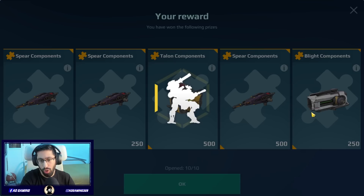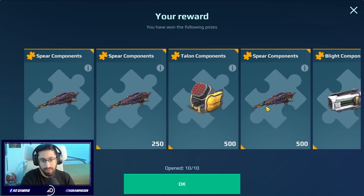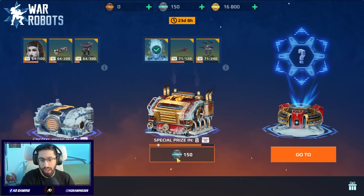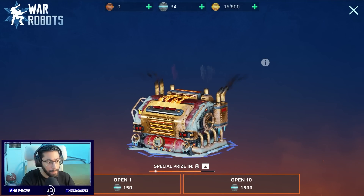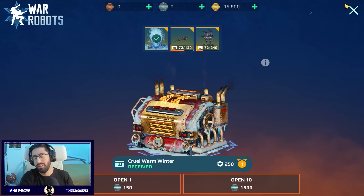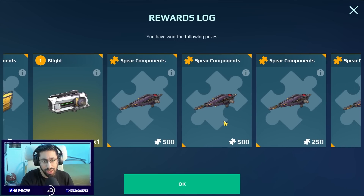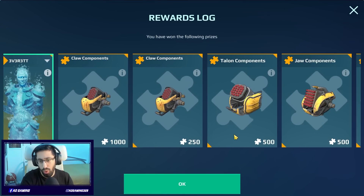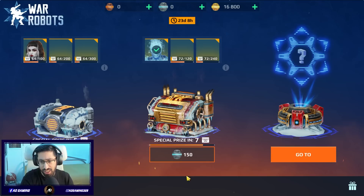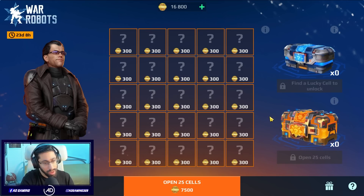This is craziness — I had almost 10k and we didn't get the Spear, didn't get the Niter. We only got one Blight I think. Last opening — and they even nerfed it, they added 250 components. This is craziness. We got the Blight, the Pilot, components mostly, and three Sinister Talons. That's what we got. Legendary crates — let's see how it's going to look.